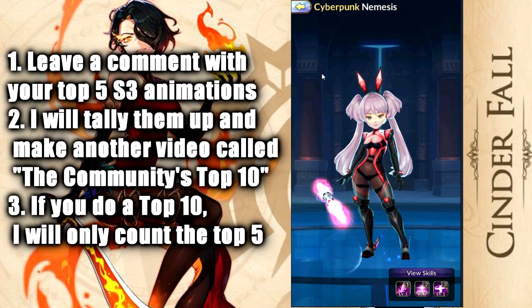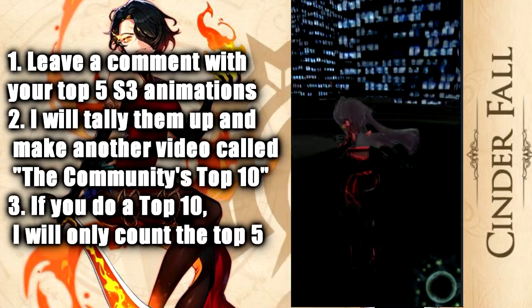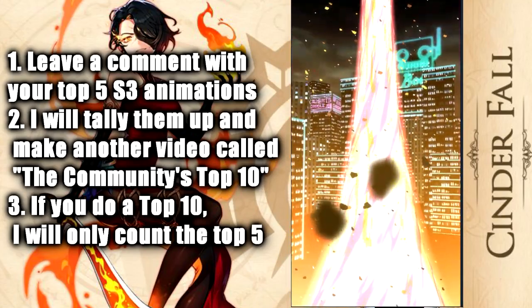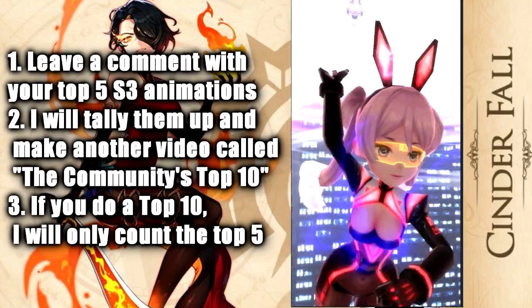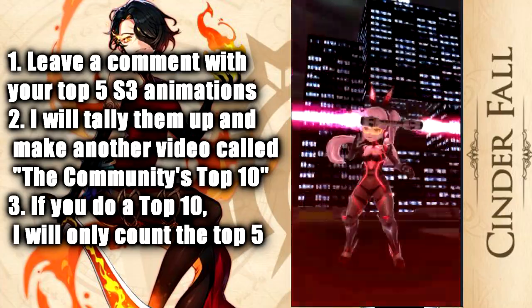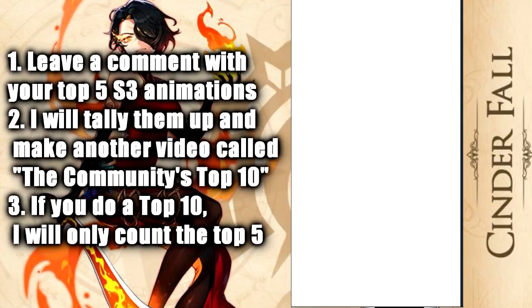Next up is Cyberpunk Nemesis at number 5. It's a character I don't actually have so I have to show it through the codex, but I really love how amazing the background is. Regular Nemesis is really cool, but the background here makes the whole electromagnetic thing make more sense, and the cone is pretty good in that animation as well. It just looks a lot better and explains her power really well. Most of us don't have it because it was a special skin, but now everyone has the power.